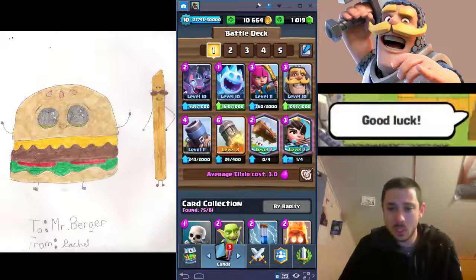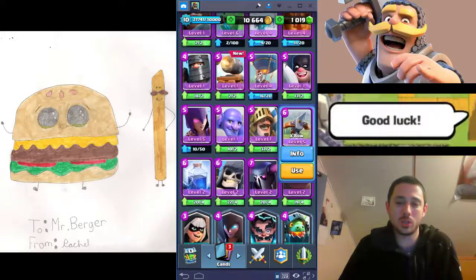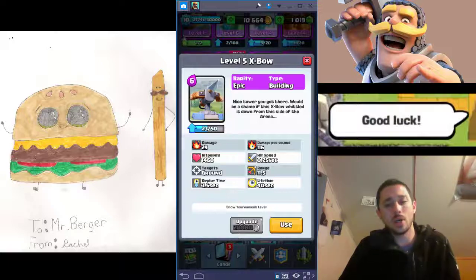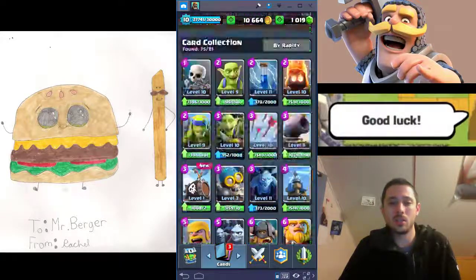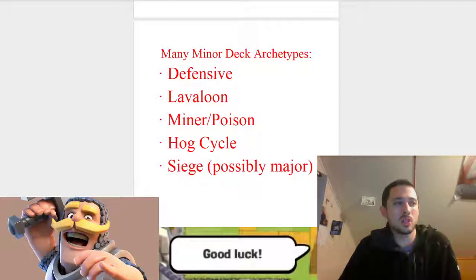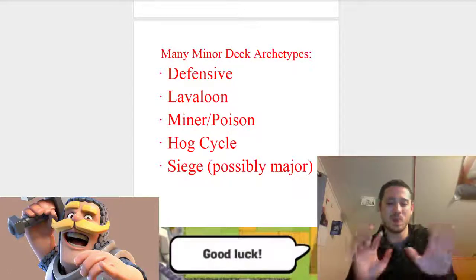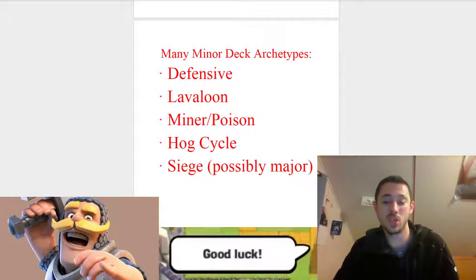Next I want to talk about Siege, which is exactly two cards: Mortar or X-Bow. These are your major win conditions in these decks — you play them on your side of the arena near your side of the bridge and they shoot across to hit the enemy's towers. You generally see them in cycle-ish decks, but also sometimes in beatdown decks. There are some other minor archetypes I didn't list, like Spell Cycle, but they nerfed spell damage to towers in a recent patch, so it kind of died off as soon as it was discovered to be powerful in the meta.